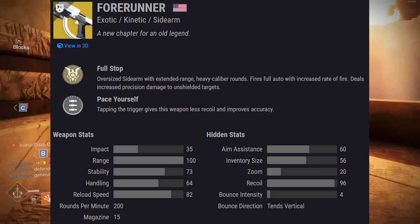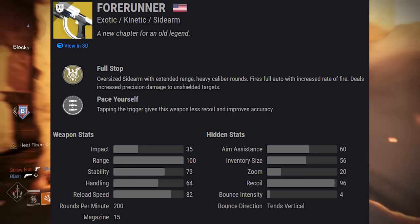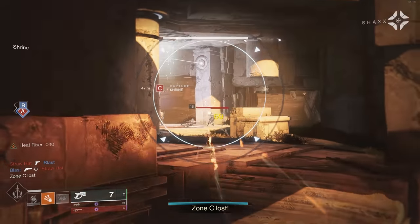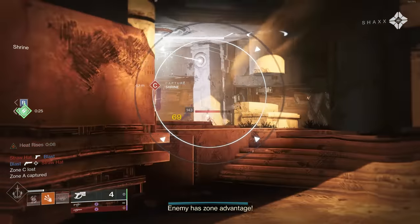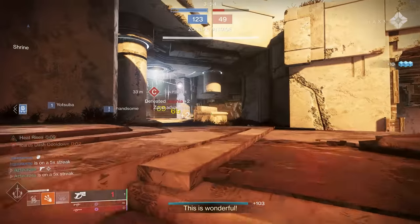Looking at the stats of the weapon, it's obviously really good — great range, great stability, zoom is at plus 20, aim assist is at 60. To be quite honest, it's really not a fair comparison to other sidearms, as this weapon really performs more like a hand cannon than it does a sidearm.